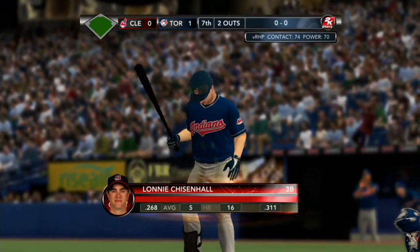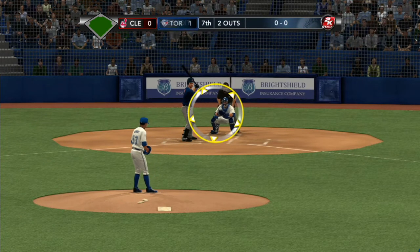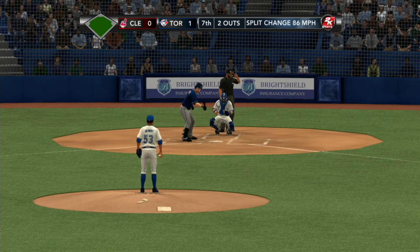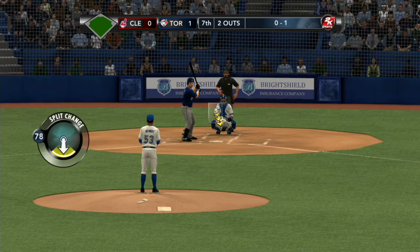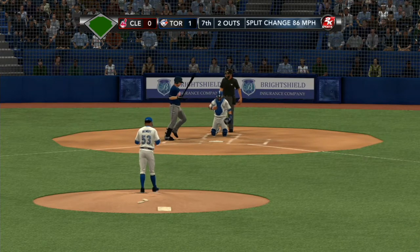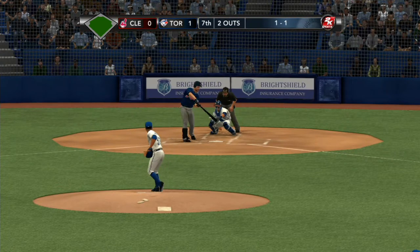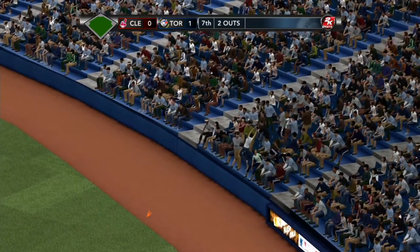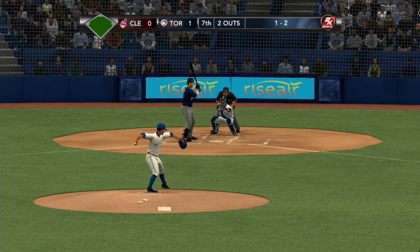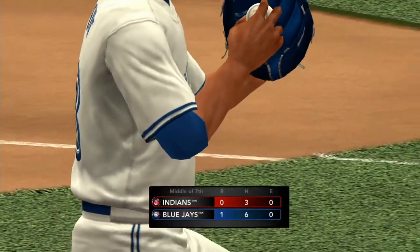Lonnie Chisenhall at the plate, two down — had a base hit his last time up. Here we go with the first pitch — that gets him out with a changeup for a strike. That changeup got away from him a little bit, but he did get a strike out of it. Chisenhall will let that one go by to even up the count. That changeup away — if a guy's looking for it, that's a great pitch to hit the other way with some power. It's fouled off. Big swing and a miss — strike three for Lonnie Chisenhall, and he is gone. They can't figure anything out; through seven they remain without a run. Still a shutout here in Toronto — he got the bottom three in the lineup.